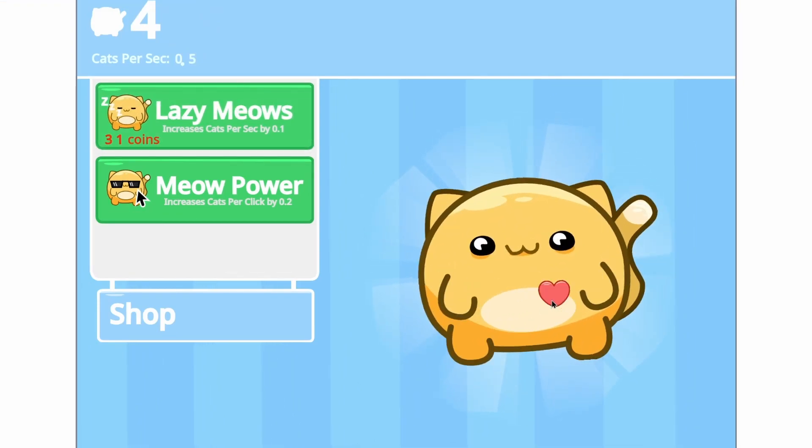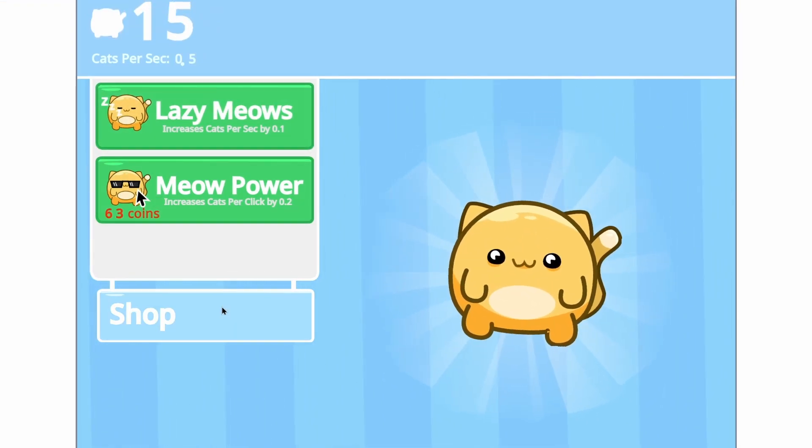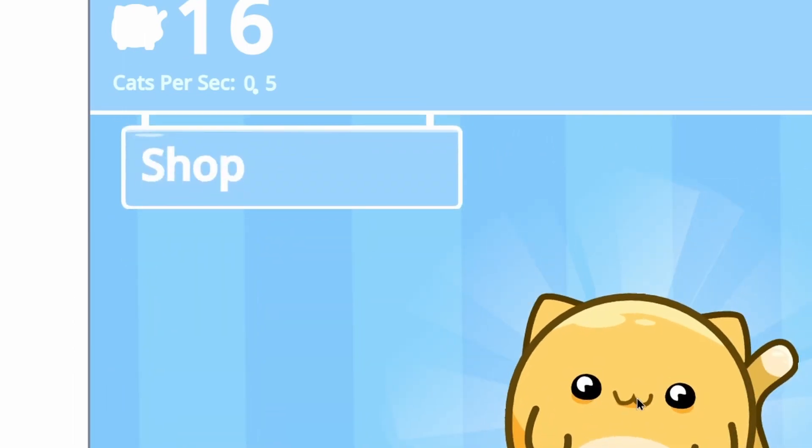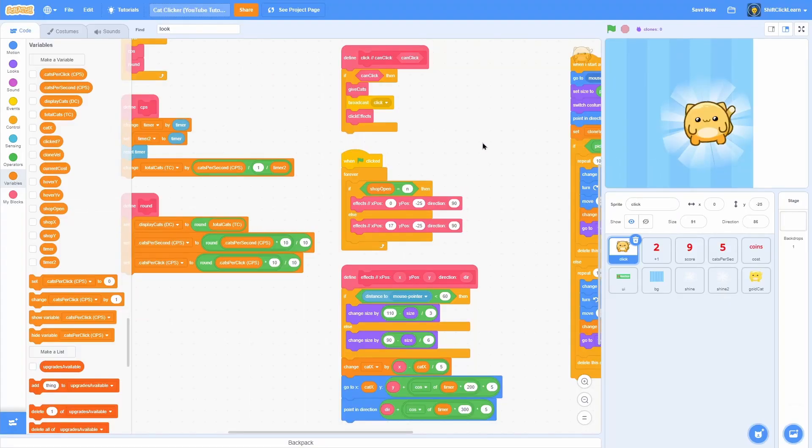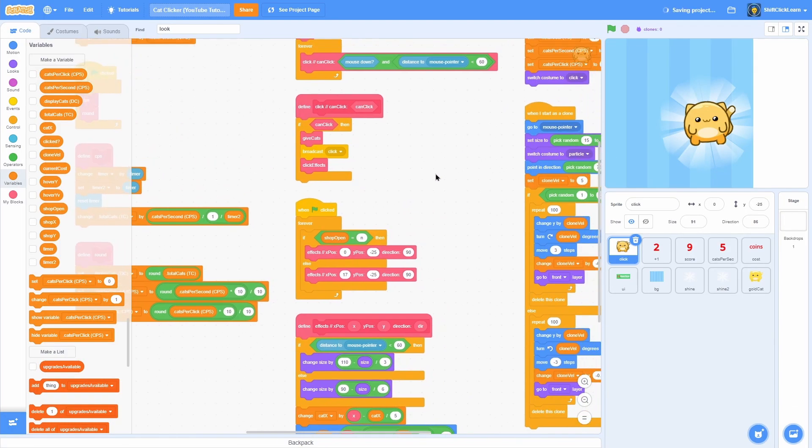This starts to really get fun because now we can buy lots of upgrades and it's looking very good. That is the end of the episode — thank you all so much for watching, I really hope you enjoyed it. If you did, make sure to hit the like button and consider subscribing for more awesome Scratch tutorials. This has been Owen, and I am out.